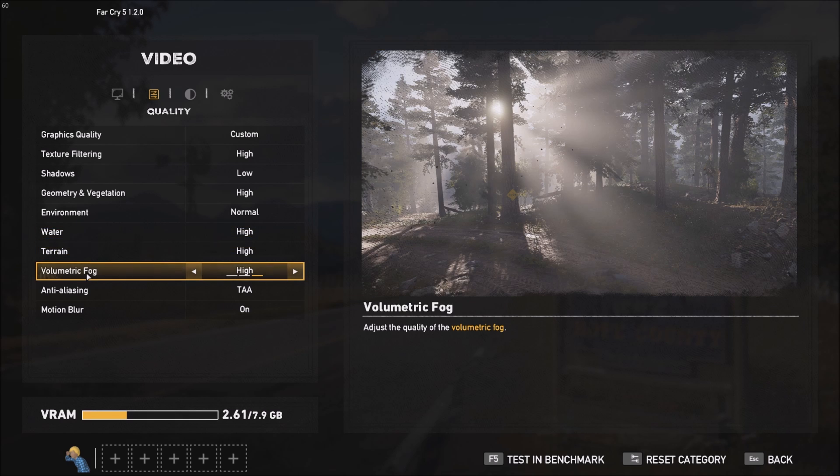Volumetric fog uses a lot of resources too. If you lower it a little bit you will gain 2 to 3 FPS for each bracket, but in the config file I will show you how to remove it completely and you will gain even more FPS.